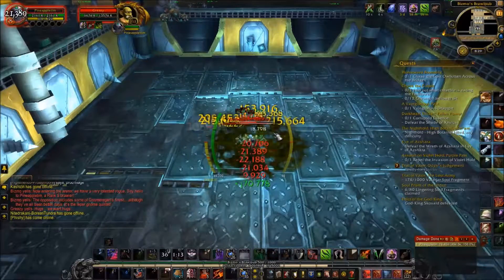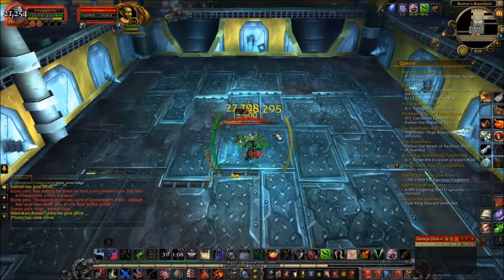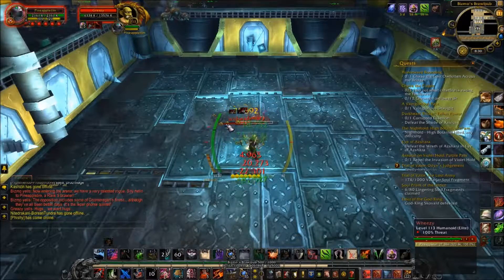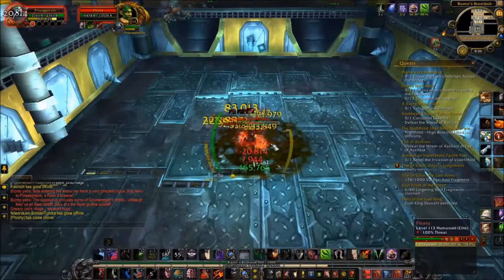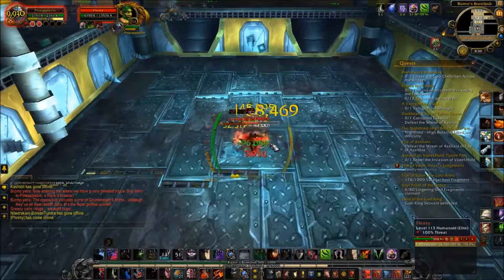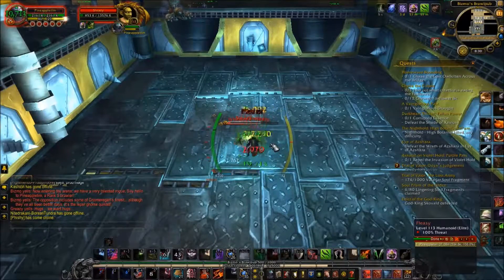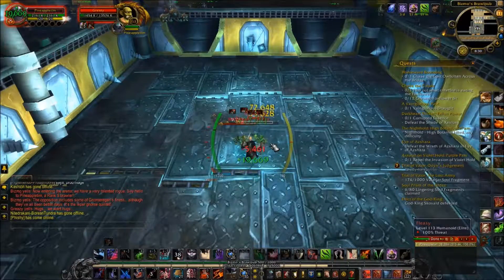I've seen people get close to the enrage timer — the time you have until you have to beat them. So yeah, it's pretty easy. Area of effect attacks are extremely powerful on these guys. They all start out with different levels of health, and what you want to do is start by killing the one with the lowest amount of health, so that you'll be taking less damage from the rest of them. If that makes any sense.